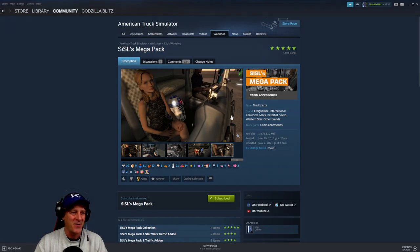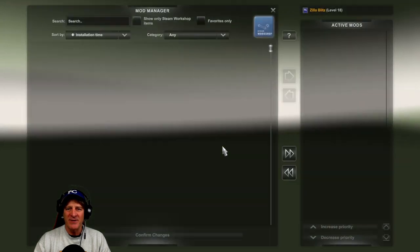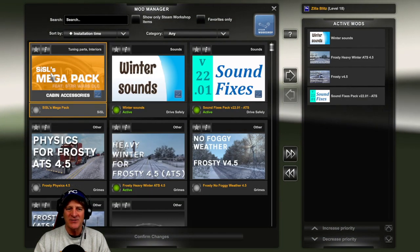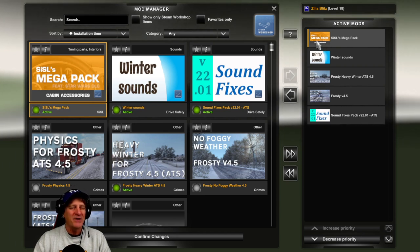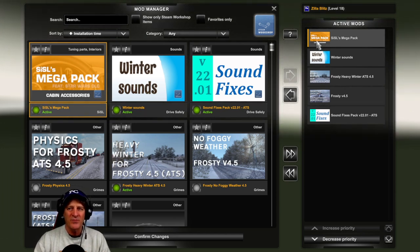Let's go into the game and activate the mod. We've launched American Truck Simulator. Going into the mod manager by clicking the yellow button in the middle of the screen, we can see that Sisal's Megapack has been installed. There's not much information on the Steam page as to where this should go in the priorities.